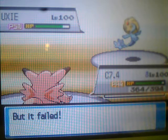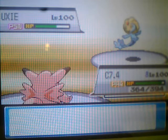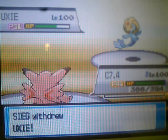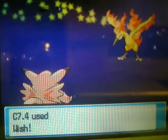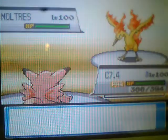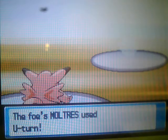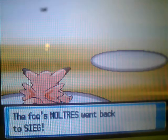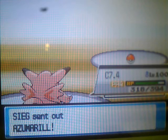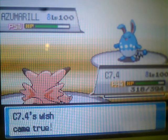Here I switch to Clefable, knowing that it won't do anything, and I probably just go for the Wish again, predicting the switch into a counter. He goes for Moltres. Unfortunately, since this is a random team, I didn't have any Stealth Rock available - Claydol could have laid it up, but it wasn't the greatest choice. The Moltres has Life Orb and goes for Uturn, so I know it's not Scarf, which will be useful later in the game.